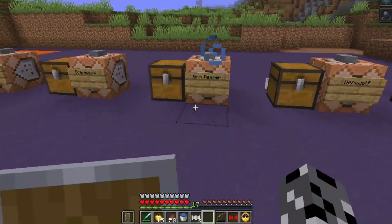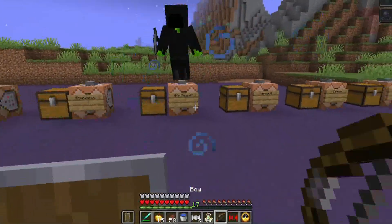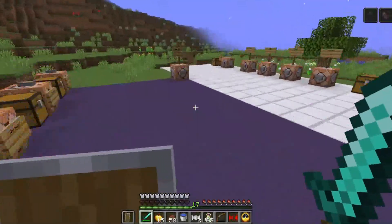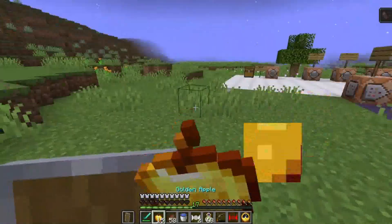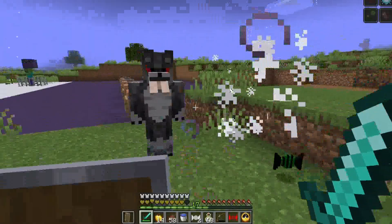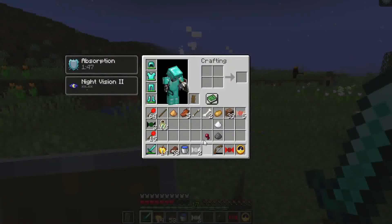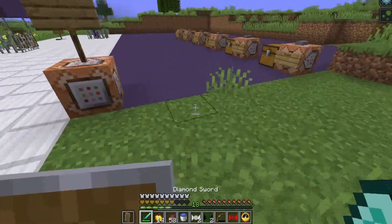The next mob is the grim reaper. It has three abilities: it can consume nearby XP to gain a boost in damage, it can wither you when it hits you, and whenever you hit it you can get poisoned. It doesn't have a lot of health and dies pretty easily. On death it drops grim reaper candy, which poisons you for 10 seconds but gives you a big boost in levels.